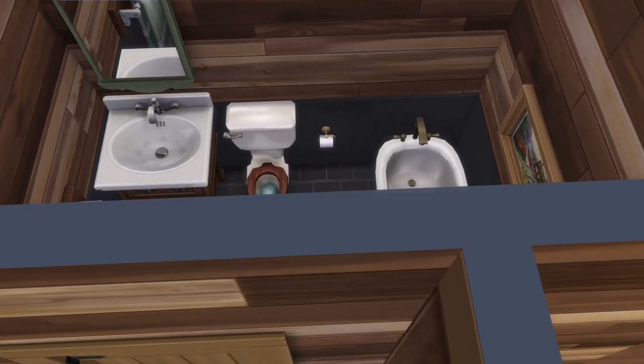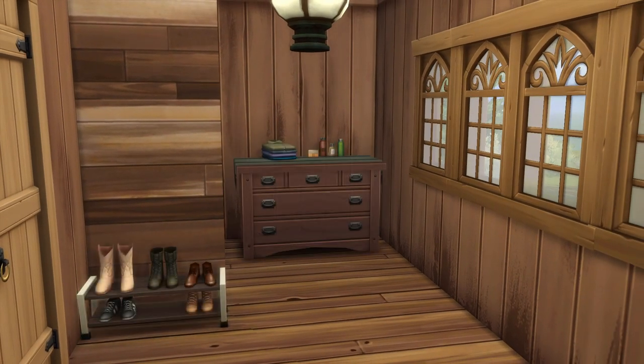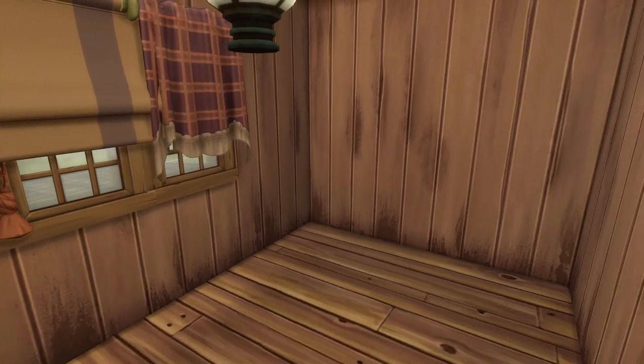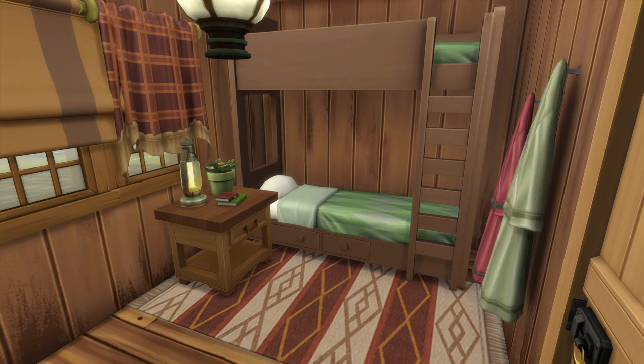At the back is their bedroom. I kept it quite rustic and simple — I don't think either of these men would be much into interior decorating. I gave them their bunk beds like they have in Stardew, but swapped the colors so that the bed is green and the rug is red. It's small and simple, but I think they look right at home in here.